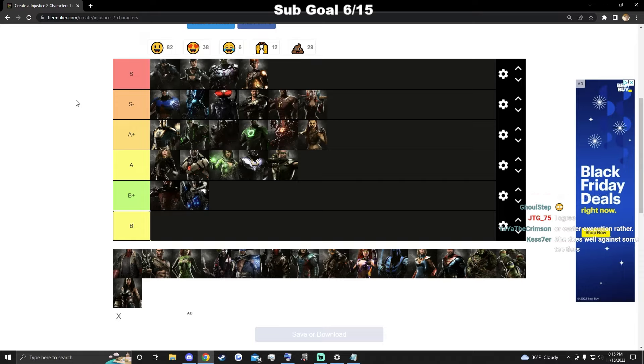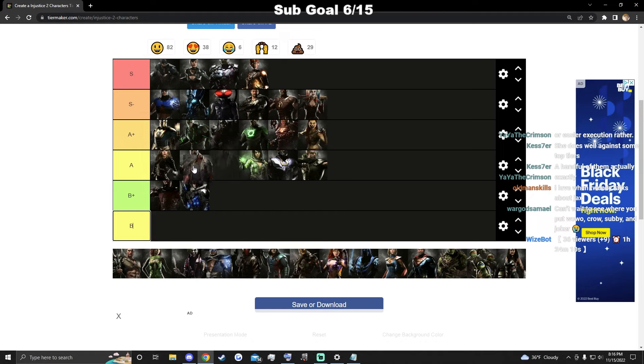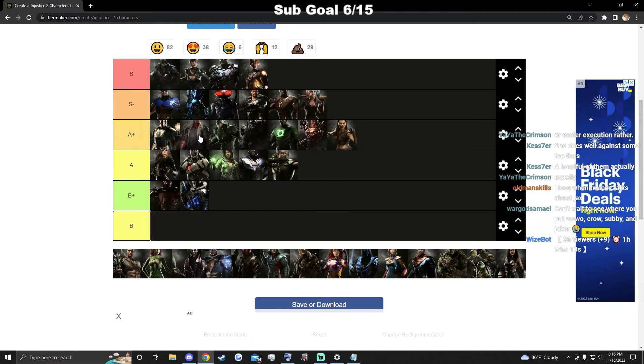Hellboy — a lot of people aren't good against his leap, but if you get good against it a lot of his matchups aren't very favorable. His offense isn't as scary as people think. He's still really good though — good movement, really good projectile, good trait if you use it right, good buttons, good damage. Some people rank him very high but I think they need to learn the matchup. I'll put him right here.